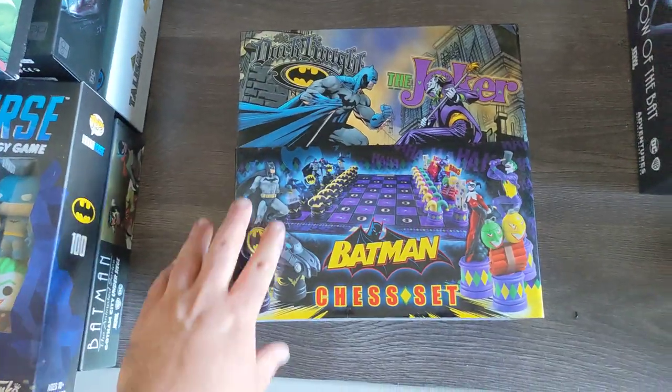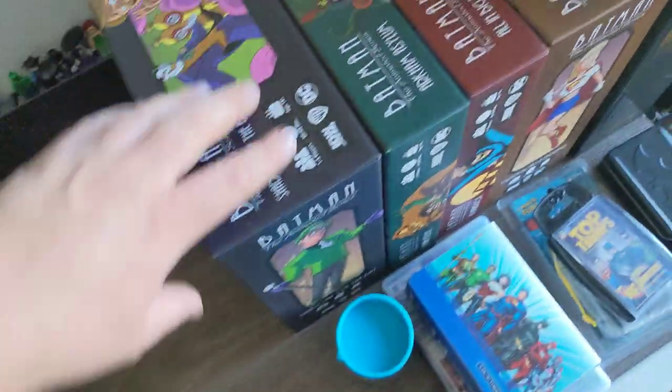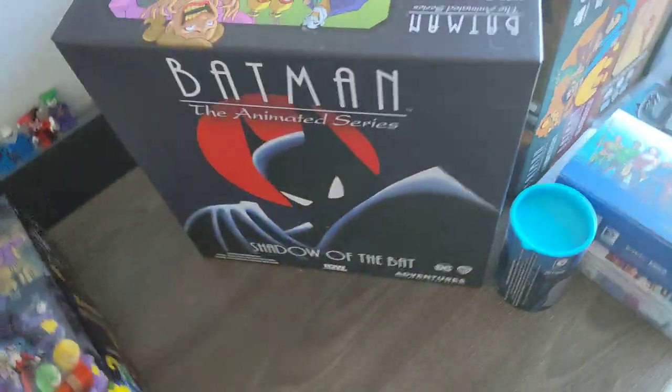This is the Funko Verse Strategy Game and one of the expansions. There's also a Wonder Woman expansion but I don't have that one yet. Here's a Batman and Joker chess set.